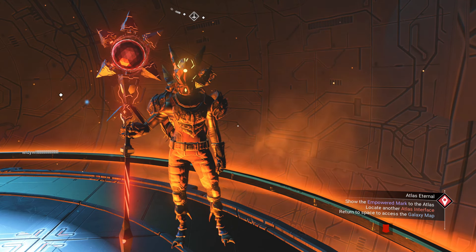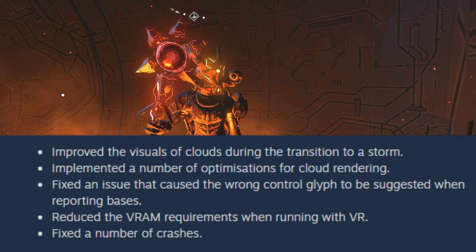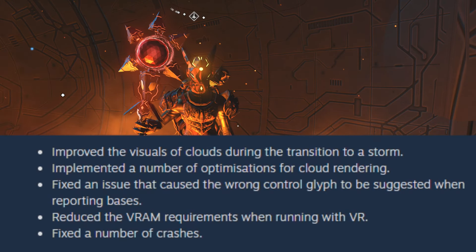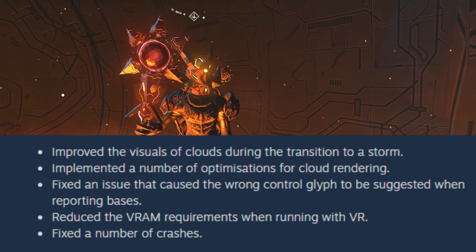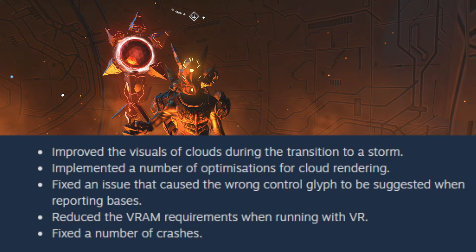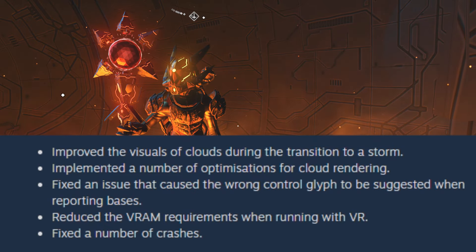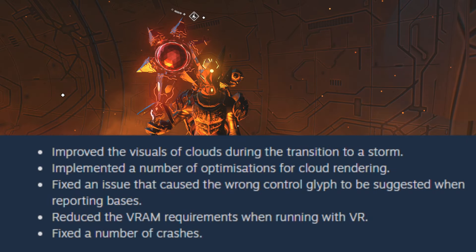The patch improves the visuals of clouds during the transition to a storm, implements a number of optimizations for cloud rendering, fixes an issue that caused the wrong control glyph to be suggested when reporting bases, reduces the VRAM requirements when running with VR, and fixes a number of crashes.